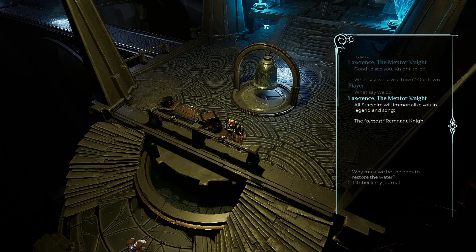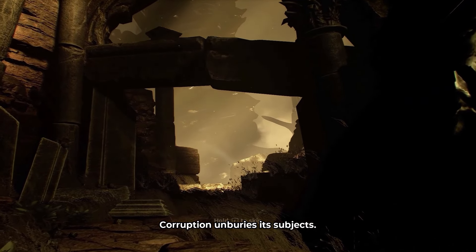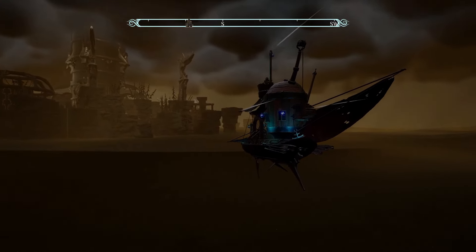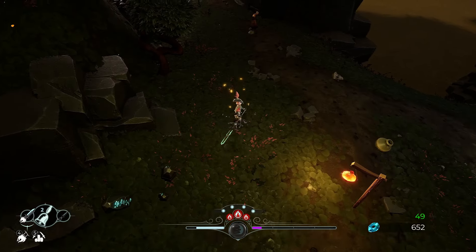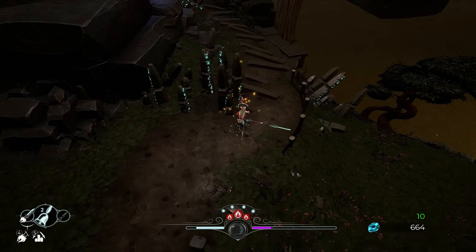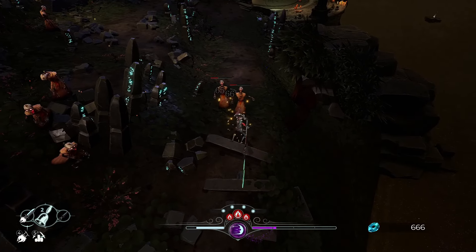No matter how goofy your character looks, they take a heroic role in the story as a member of the Order of Remnant Knights, the last protectors of man in what is very much a post-apocalyptic world known as Talamel. The world is quite obviously covered in a sea of sand, and any remnants of life now live on a handful of islands and tall spires dotted throughout the land. As a Remnant Knight, you'll be traveling to each of these islands on a journey that starts with simply securing a water supply for your home of Starspire, but quickly evolves into something that decides the fate of the entire world, or what's left of it.